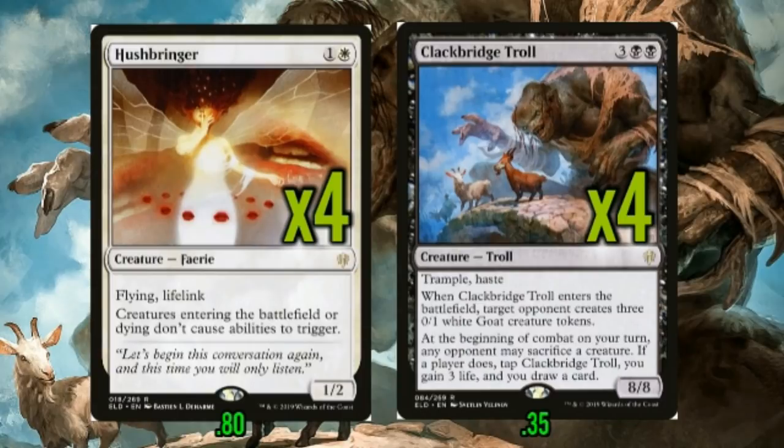Just in case you haven't seen this combo — or you're listening rather than watching, turns out a lot of people do that — the basic interaction is that as long as we have a Hushbringer out when we play a Clackbridge Troll, our opponent doesn't get any goats. Clackbridge Troll never generates the goats because of Hushbringer, so we just have an 8/8 Trample Haste. Our opponent can still sacrifice stuff to tap the troll, but it has to be actual creatures and not just useless goats — so we draw a card and gain 3 life.